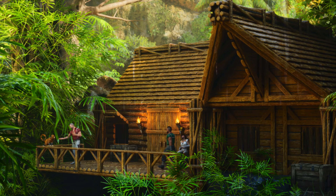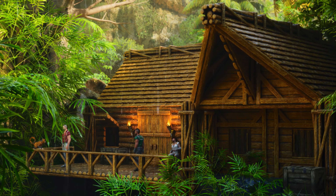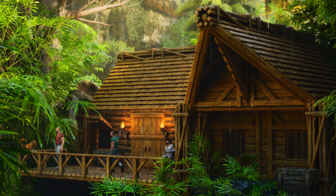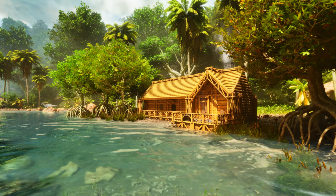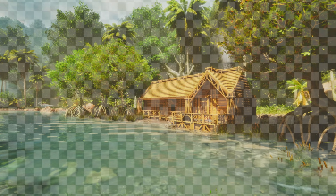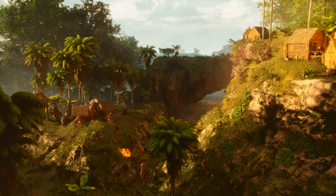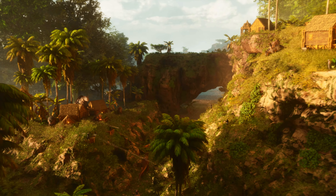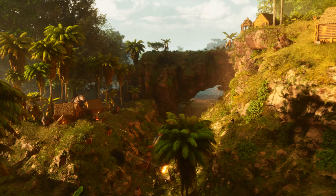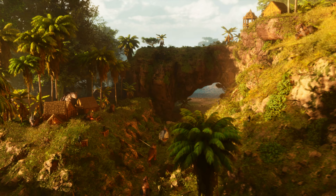Speaking of structures, the entire building system is getting a total revamp from the ground up. This is an extremely simple log cabin but it looks like something straight out of a Bob Ross painting. The building system is being totally revamped, so everything's not only going to look so much better, but the game will render a base all at once and make things run so much more smoothly, even with a tremendous amount of players, creatures, and structures all at the same time.